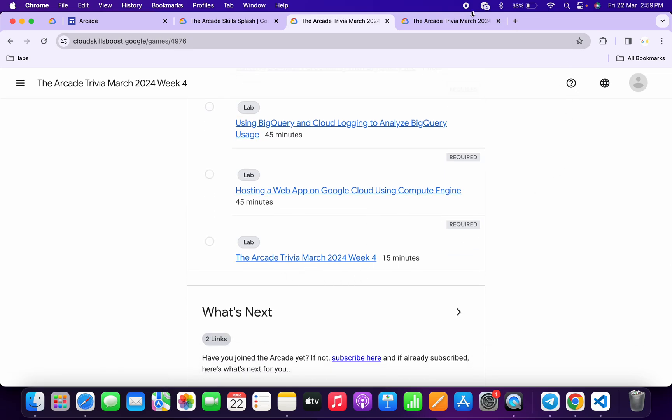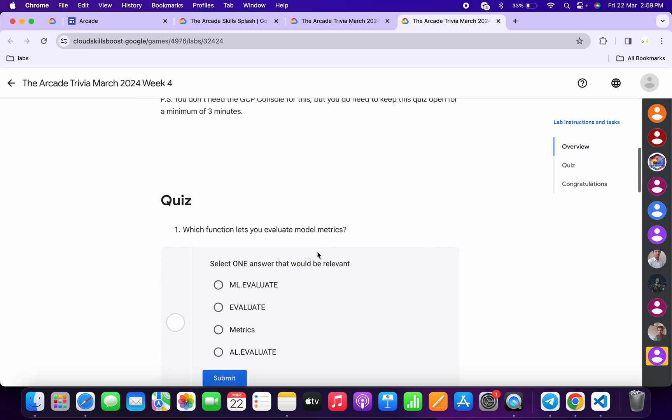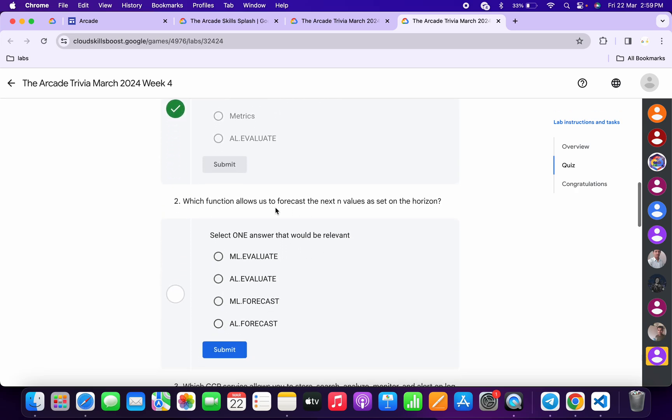Open a new tab and come back here. Start the lab and scroll down. For the first quiz answer it must be 'ml evaluate' — click submit. For the second it must be 'ml forecast' — click submit.